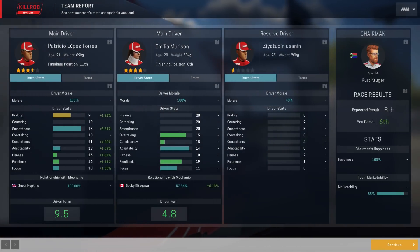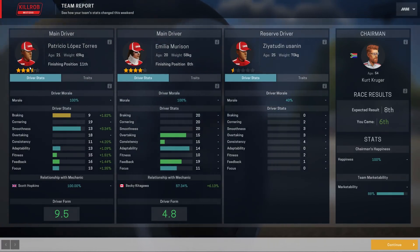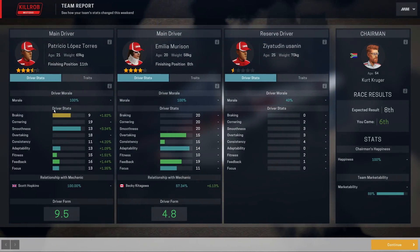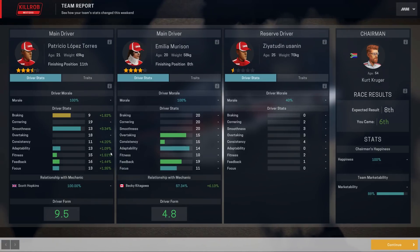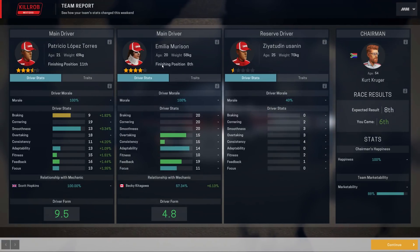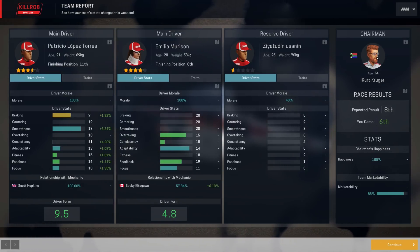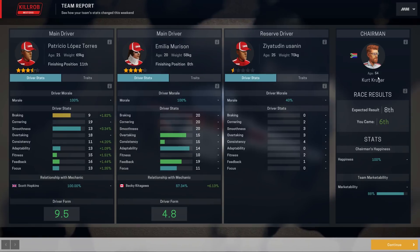Patricio gained another point in consistency, so once he loses his penalties he will be pretty solid. Emilia — not so much, still dodgy neck. She became 6th and Kurt Kruger is all over it. The game is saving, and you know what that means — I hope you enjoyed and see you guys next time!